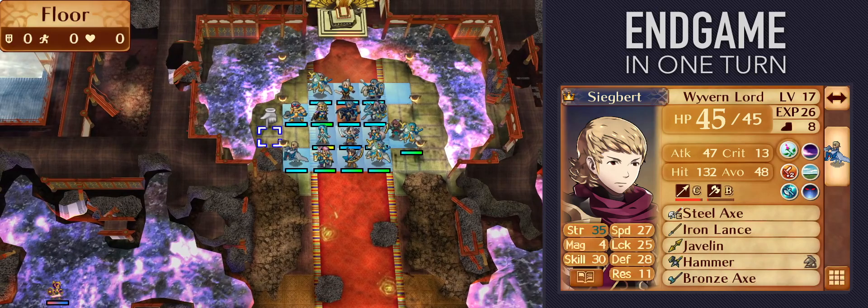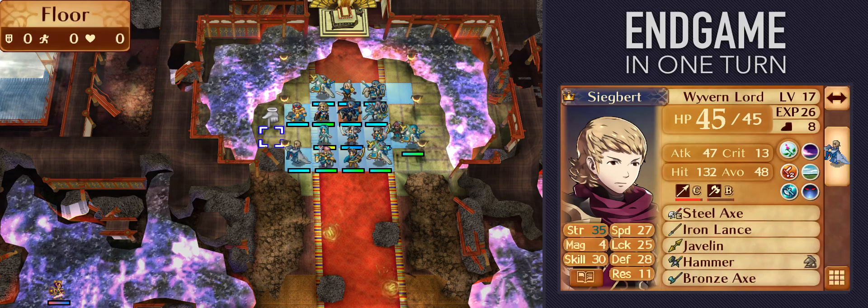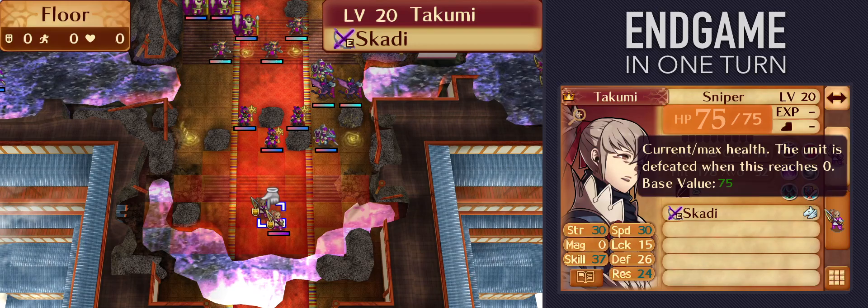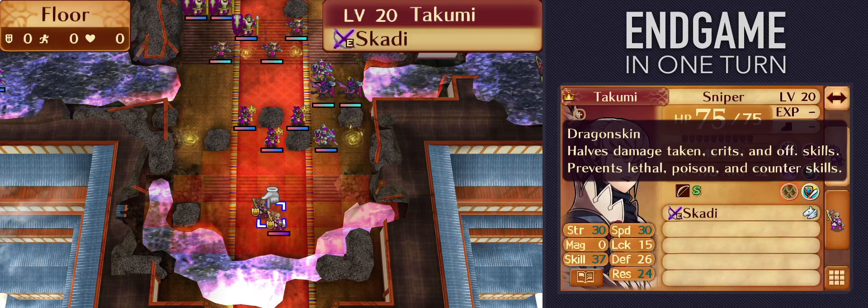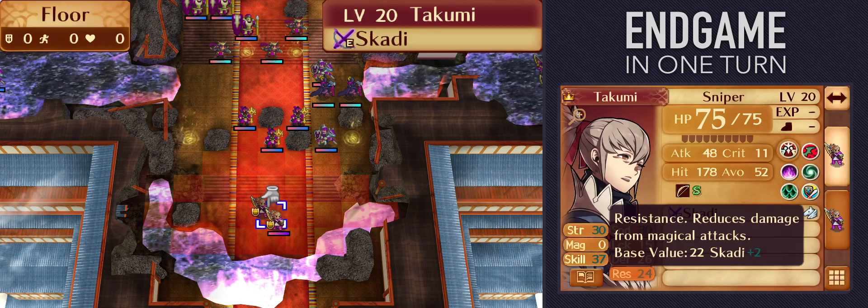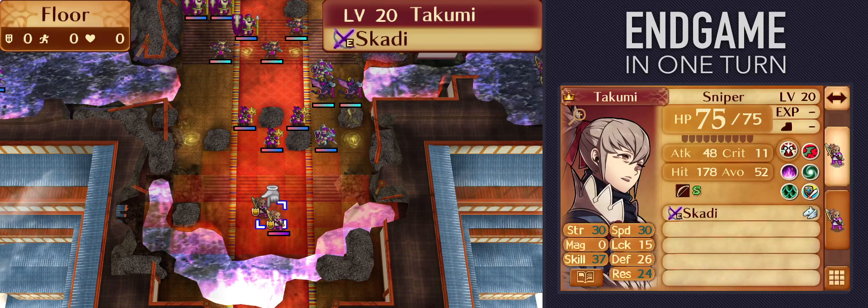There is a price to be paid for doing a one-turn clear with no offensive procs and no special movement boosters, and that shows up in the stat thresholds. Because of the way Takumi's Bold Stance skill works, brave weapons only get 3 hits, so they have to deal 25 damage at a time — that's after Dragonscan, which halves damage. So your attack power must beat his defense or resistance by 50. Takumi's personal skill boosts his effective defense and resistance to 27 and 25 respectively, so you need 77 physical attack or 75 magical attack with a brave weapon, and you also need 35 speed so you can double.